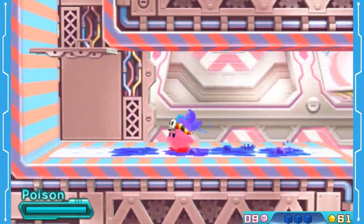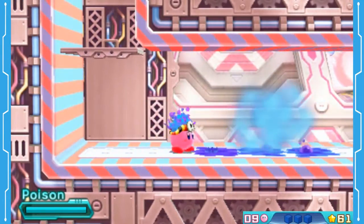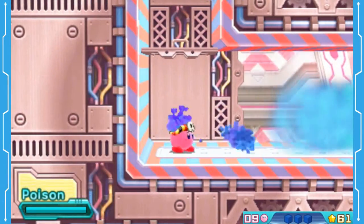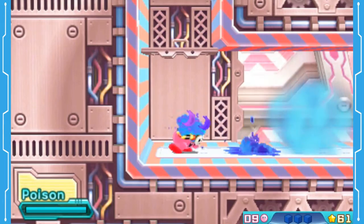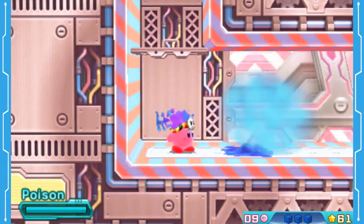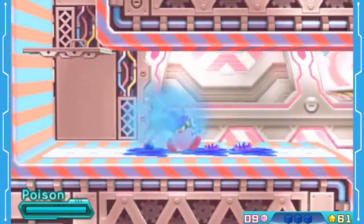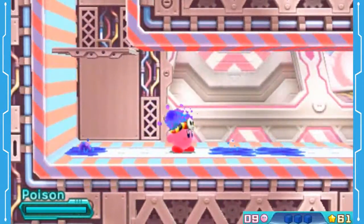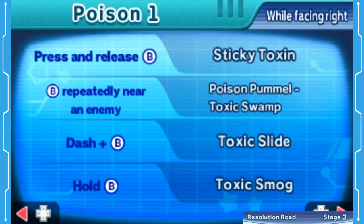You see that you have these pools here — if enemies walk on it, they get continuously hurt. If they walk in this poison gas you can blow out, they get hurt. This move is just a quick tap of B; if you hold it, it does that. That will lay down that. You can jump in the air and press down and B to do that. You can do the Dash thing in the air. It's a really cool ability — this is one of the really good abilities, but you have to be good with it. It probably has one of the highest skill ceilings.